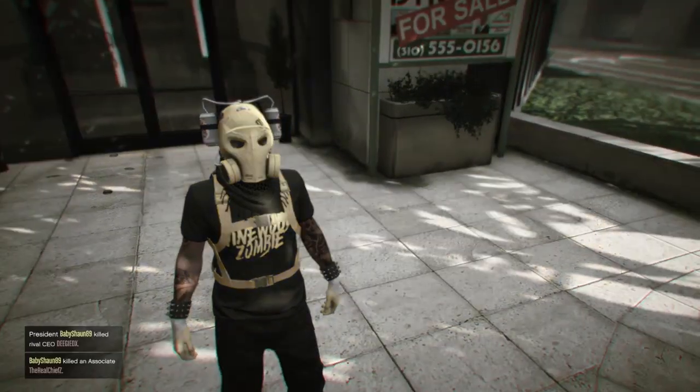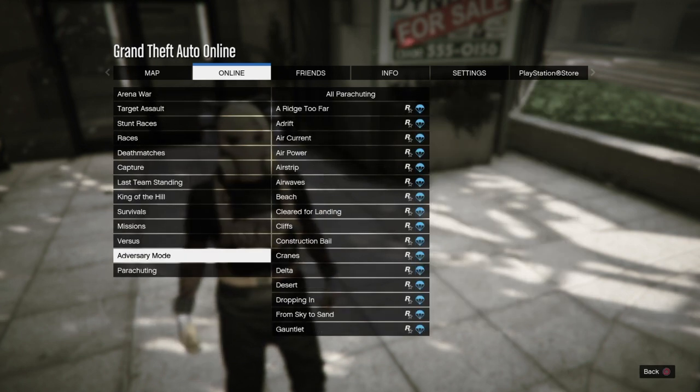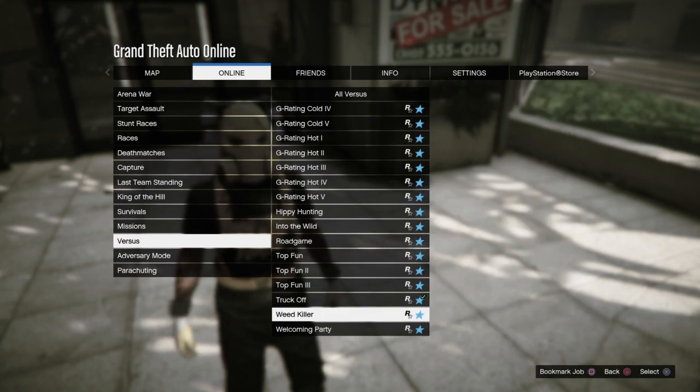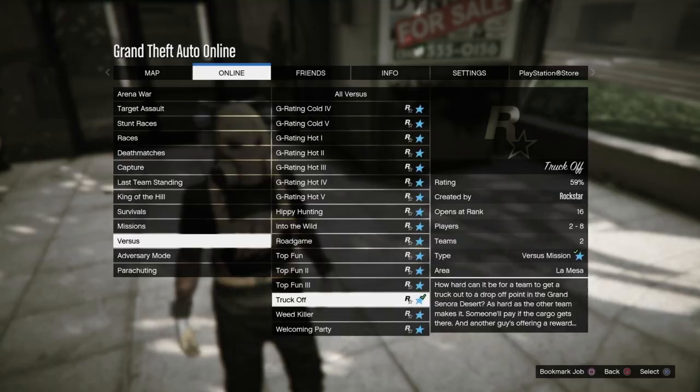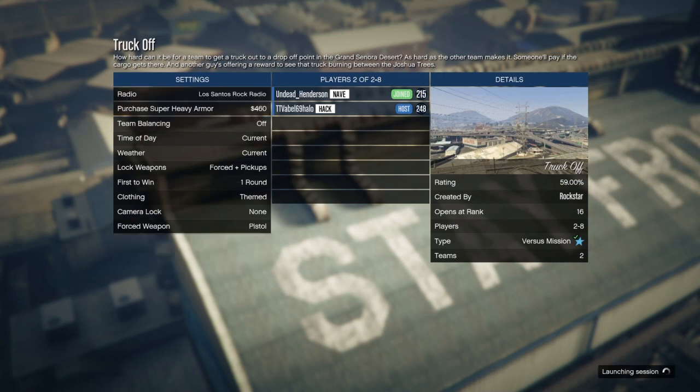First off, when you're online, you just want to open up your pause menu, go into the jobs, and you want to choose the versus mission — Truck Off. When you load into the mission, you want to make sure the outfits are set to themed. If you're not the host, just quit out and join a different one.